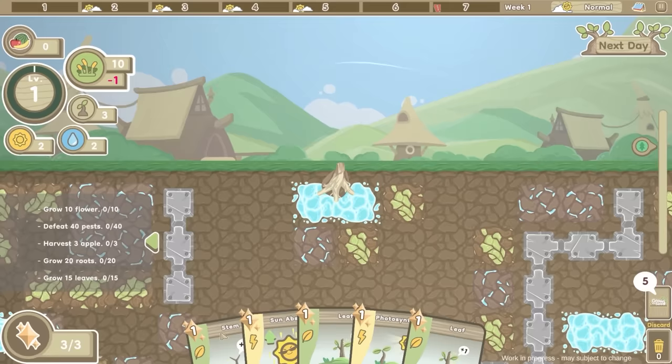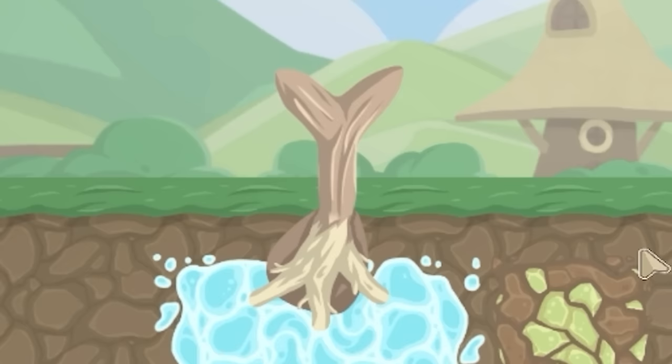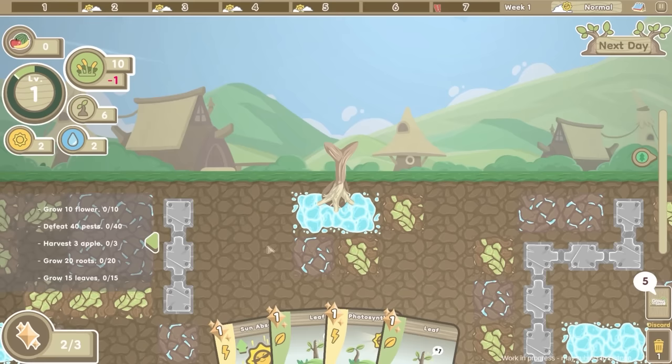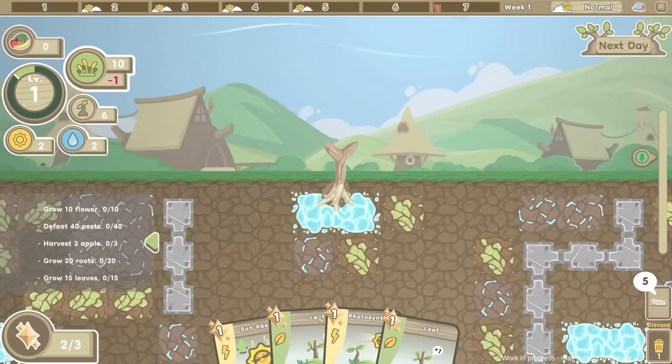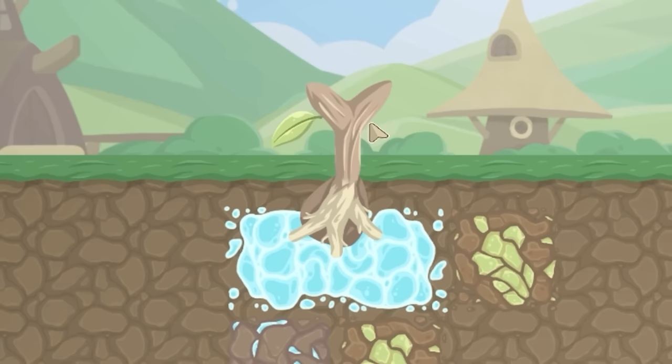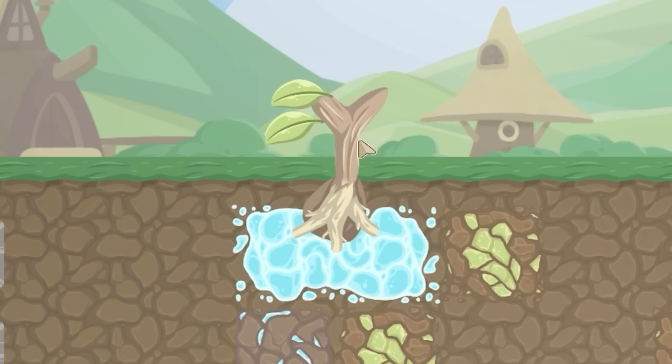To start with let's grab a stem. We can play it up there and choose exactly where we want our stem to go - I'm guessing straight up for now. So our other cards are 'absorb the sun' - for every leaf we have we'll get a bit of sun. You can see that's a currency here, but my tree is nude, it doesn't have any leaves. Thankfully there are some leaf cards so let's play that and choose where we want our leaf to go. Boost on there and then we'll play the other leaf card as well - now we've got two leaves.